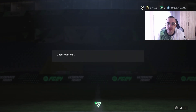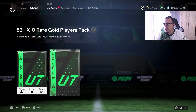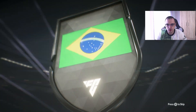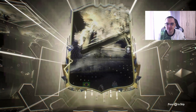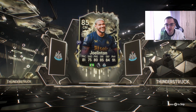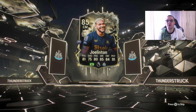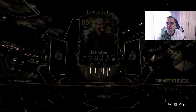Hopefully the Bulgarian strike partnership of Berbatov and Stoichkov will make some rats rage quit. After we open the 83x20 packs, we'll be crafting some other packs as well. Starting with the first 83-plus times 10 — and we do get a promo! It's Joellington, our second Thunderstruck player. He's quite nice, he isn't tradable, and he's due to get an upgrade, so we can potentially include him in our team.